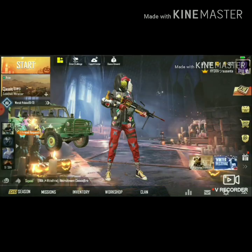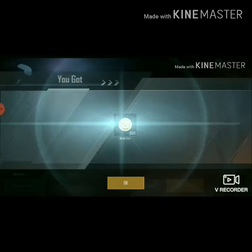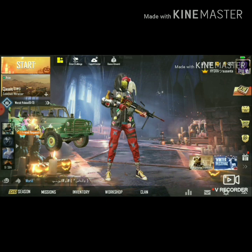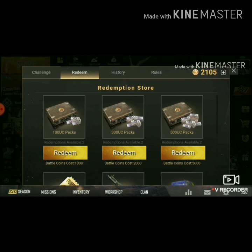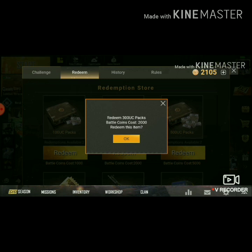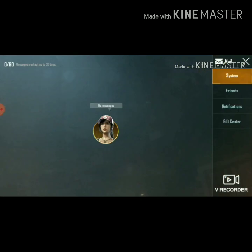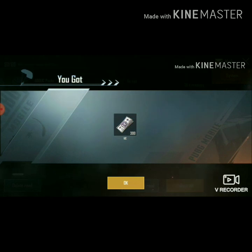Now we have to collect the mail section. The mail section is collected. Now we have to collect the bonus rewards. Now we have to go to the reading section. Now we have to collect the battle coins from 200. We have to collect the mail section.